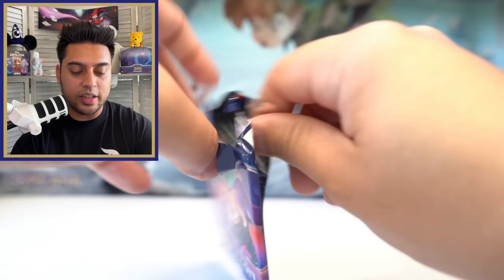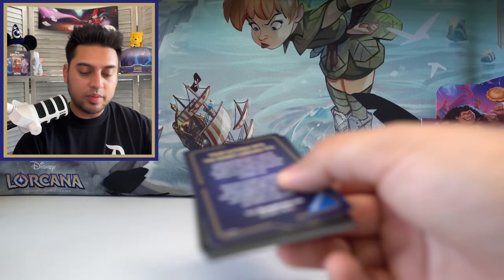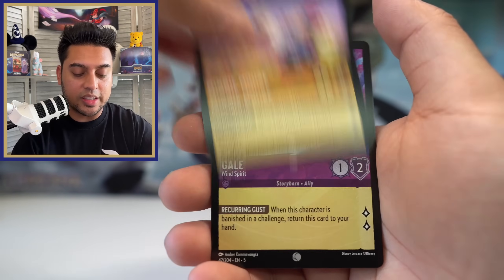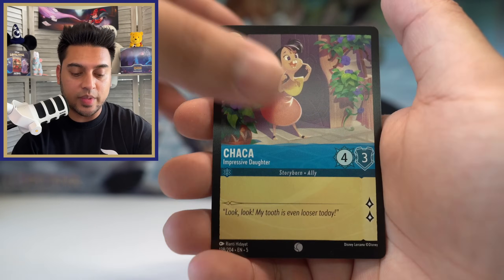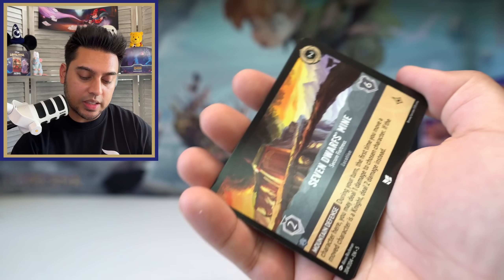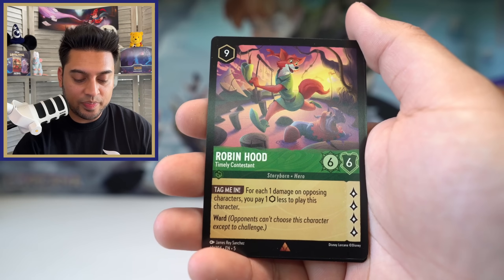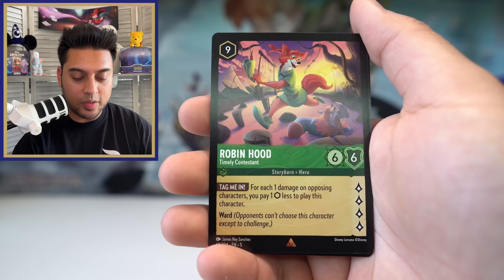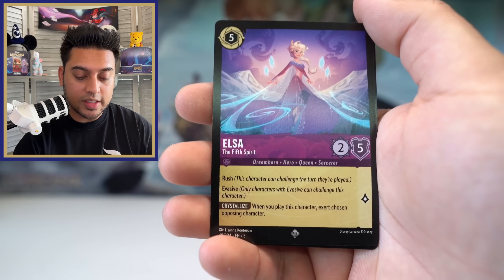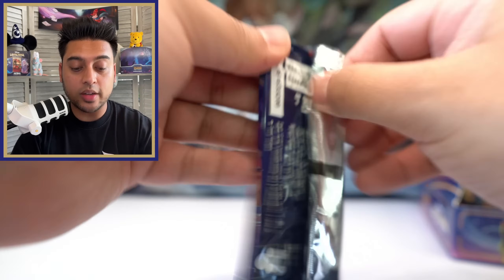Three packs left — pretty good opening so far I'd say for our first booster box. One more legendary could make it even better, and an enchanted would be crazy. Sapphire Chromacon, Glimmer vs. Glimmer, Seven Dwarf Mine, Robin Hood rare — wow, nine cost, six/six, gain four lore, Ward — what's going on with that card — Elsa the Fifth Spirit, this card can be very good, Rush Evasive, super rare, and Mickey Mouse foil.